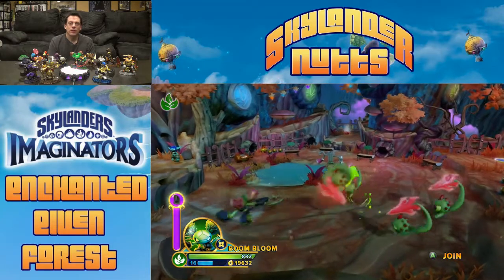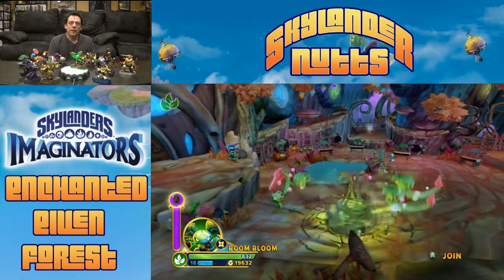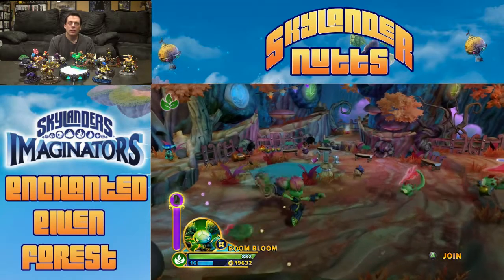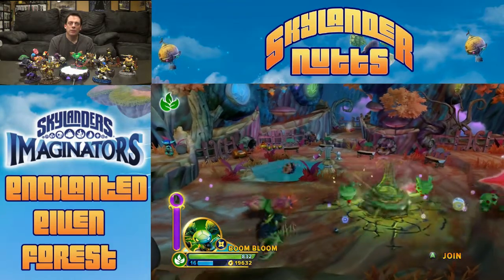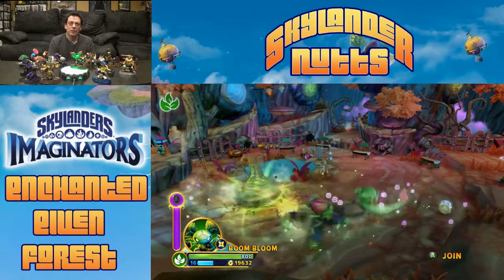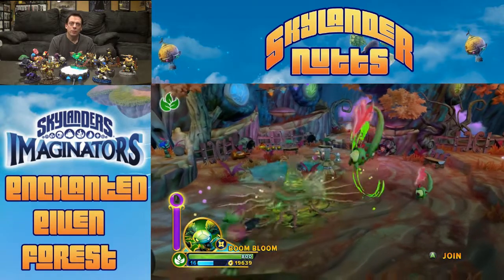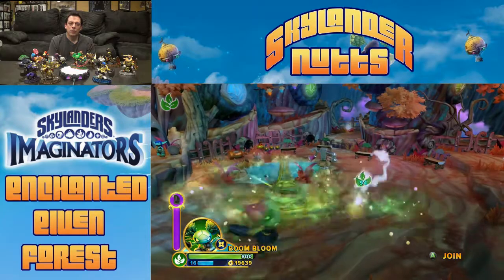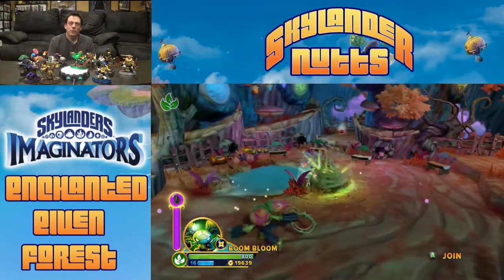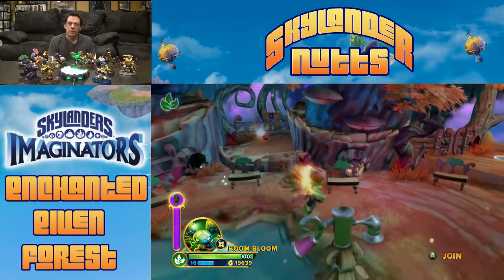Life Skylanders are better here. Boom Bloom's second attack is this spinning vine whip thing — you throw it out, it grabs all the enemies toward it and starts doing lots of damage. It's very effective. It can really help keep enemies coming from one direction occupied while you whip the ones that get through. These spiky little creatures are just like chompies — they're super easy to defeat.